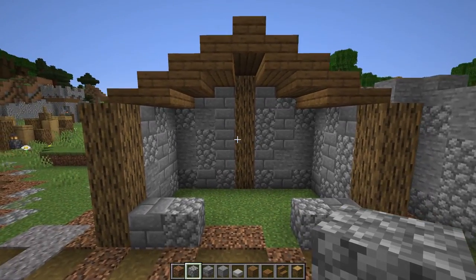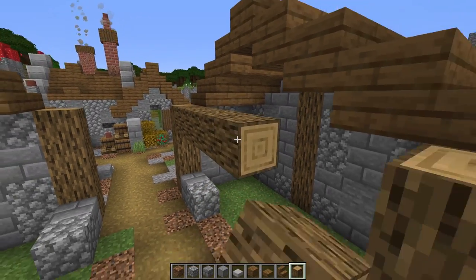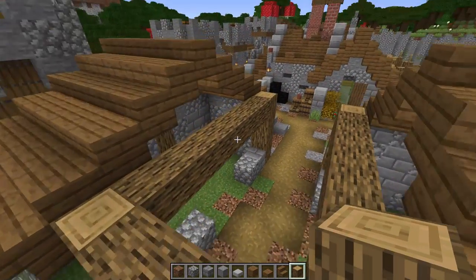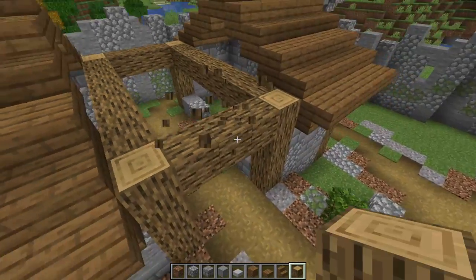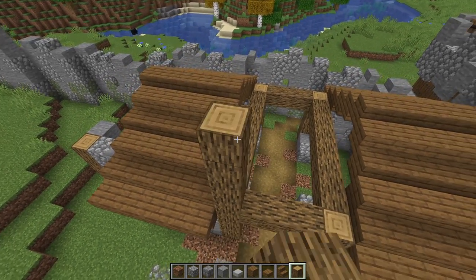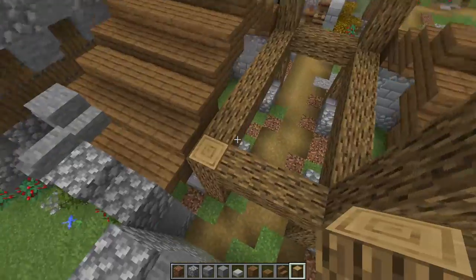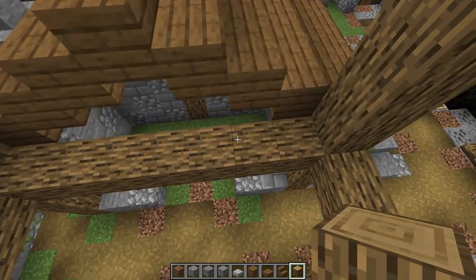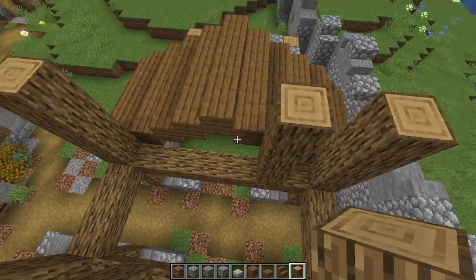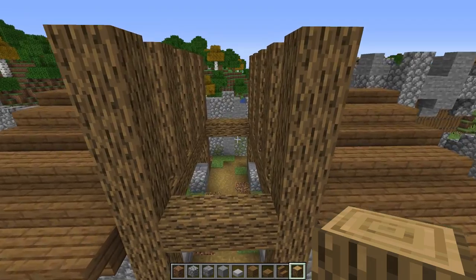Now for the cross beams — putting a little cross beam going this way from here to here, another from here to here, one here, and one right on this side. Lifting this up: one, two, three, four — again one, two, three, four — and one, two, three, four on the other two sides. Now we're going to do a little Tudor style — every other one.